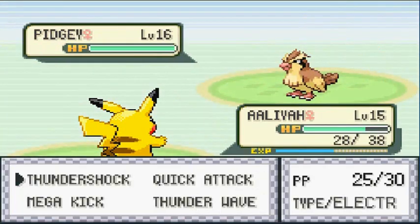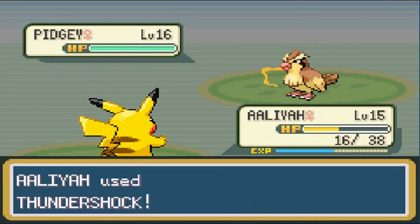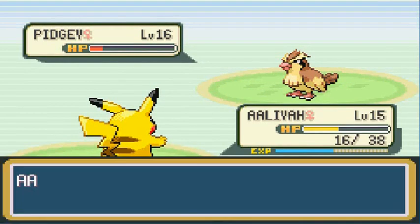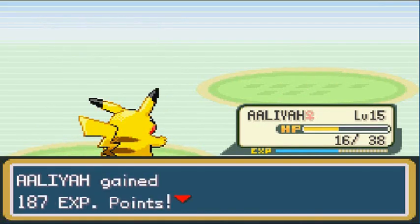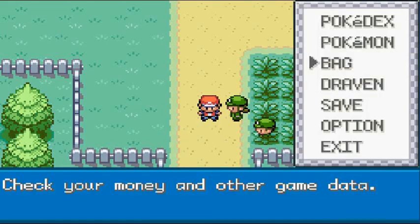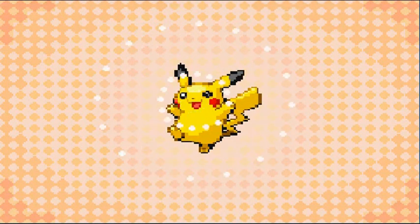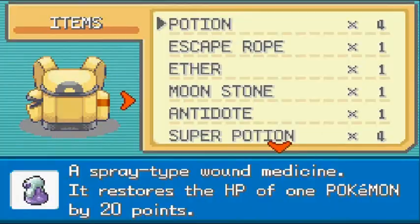Another Pidgey, Quick Attack comes in, almost faints. We go with a Quick Attack of our own and that's how you do it — Aaliyah is pissed off and getting experience points. A lot of you guys are wondering why I didn't name this Pikachu Sparky. I named it Aaliyah because of my niece Aaliyah, who loves Pikachu and loves drawing Pikachu.